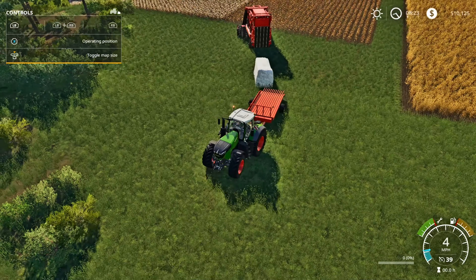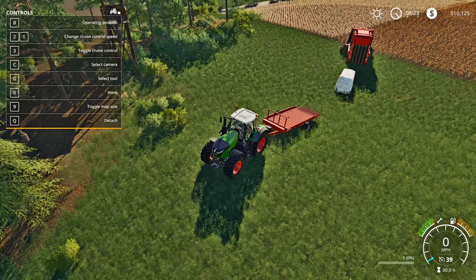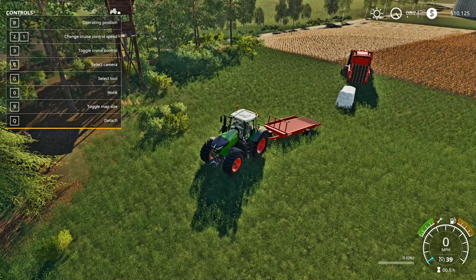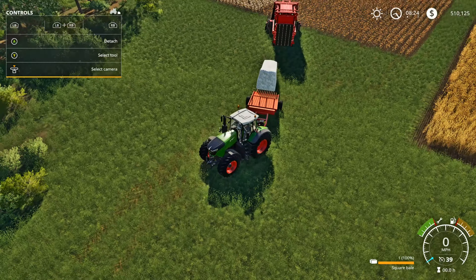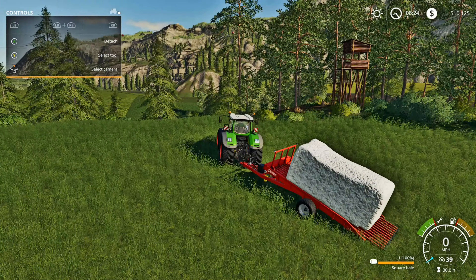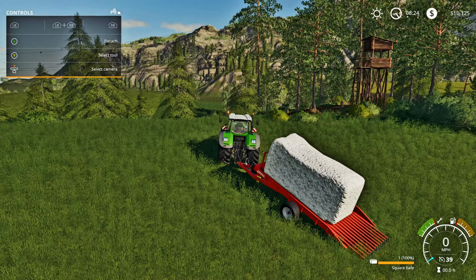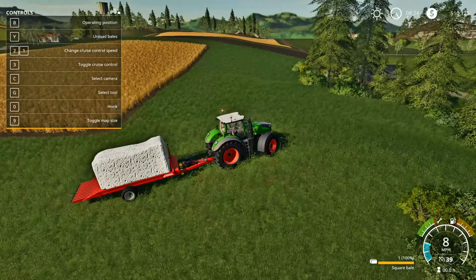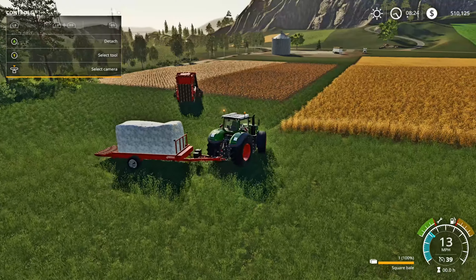Back the tractor up to the trailer. Hit B to put the trailer into operating position — it will unfold and lower. Then back up to the cotton bale, and once you're lined up just right it will automatically pick it up and pull right up into the trailer. Then hit the button again to fold it back up.